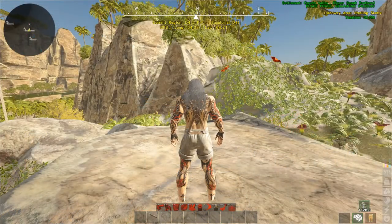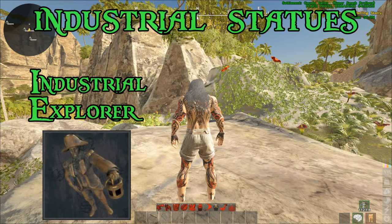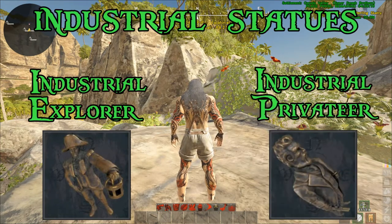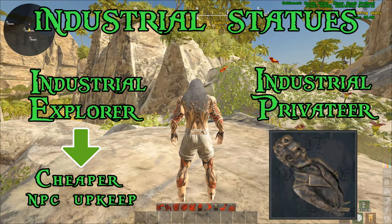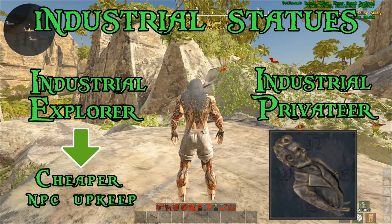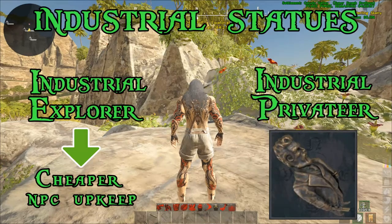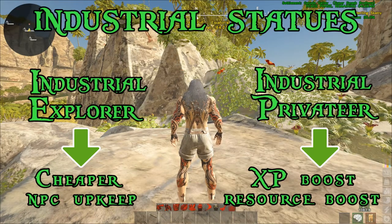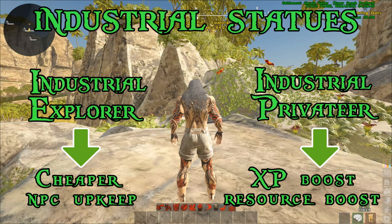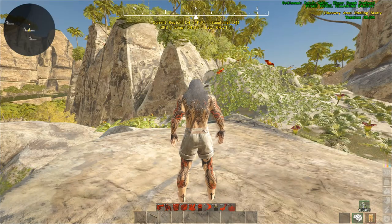Let's move directly into the industrial statues. There are two types: the industrial explorer and the industrial privateer. The explorer makes your crew cheaper to man, so you don't have to pay them as often — for puckles, man cannons, ship defenses — they require less gold to work for you. The industrial privateer, once placed, grants more XP and resources in the grid where the statue is placed, so you'll likely want it in your home grid.